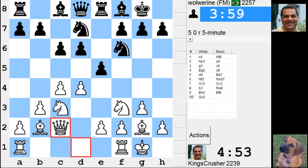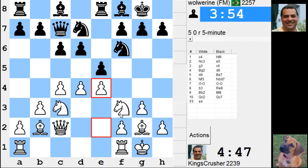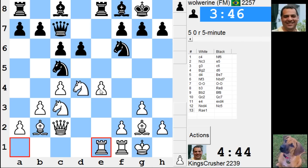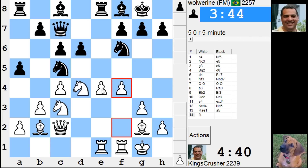So Rd1 — I still think Rd1, yeah, well maybe e4 is okay. E4, yeah, just stop him from playing e4. Okay, c5 later — this looks great, so Rd1, Nf5.